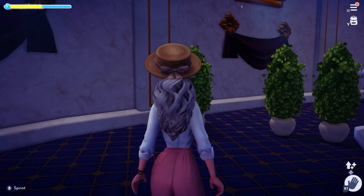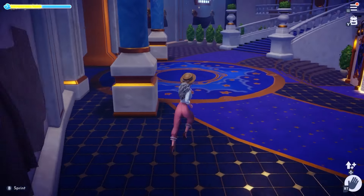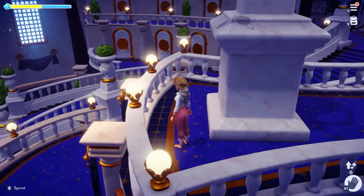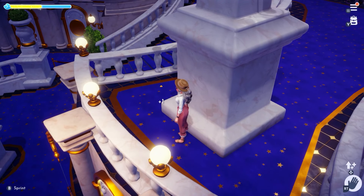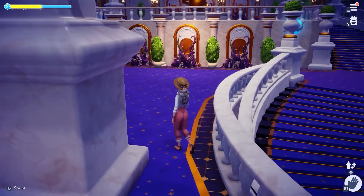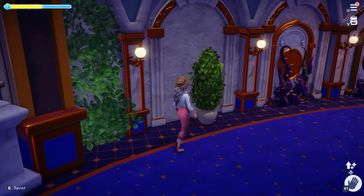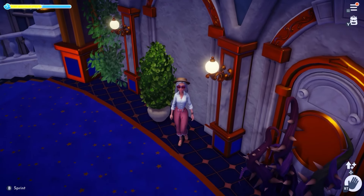Now we're going to head up to the third floor of the castle. This one's going to be over here by the railing. It's hard to see them up here because of the stars. If you're doing this, just look for the little question mark prompt with the A button — that'll tell you that you're close to it. We're going to head up to the top floor now, and there's one right here by this plant. There are a total of six in the actual castle, and we've already found all six.